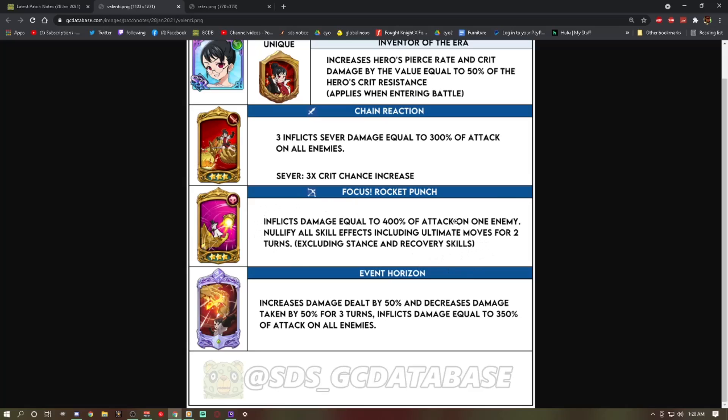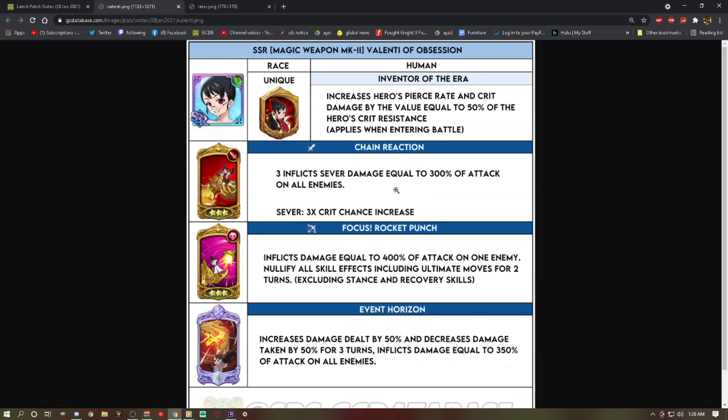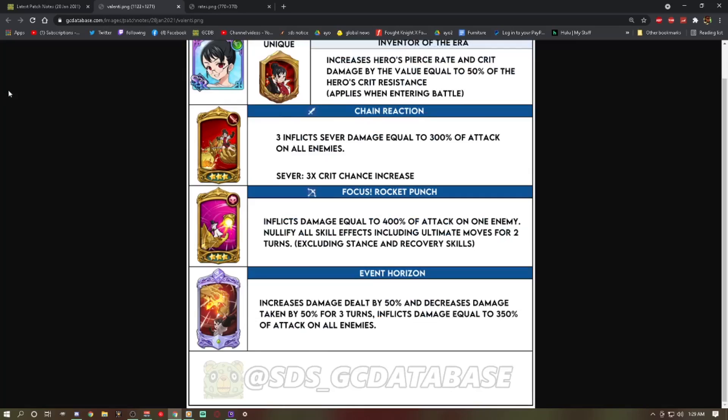Her ultimate, Event Horizon, increases damage dealt by 50% and decreases damage taken by 50% for three turns — it's a buff that can't be taken off — and inflicts 350% of attack on all enemies. I believe you get the buff before the damage lands, similar to assault Meliodas. So if you do her ultimate and follow up with another card, it's still going to be destruction because AoE go brr.